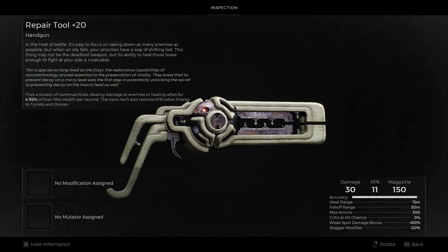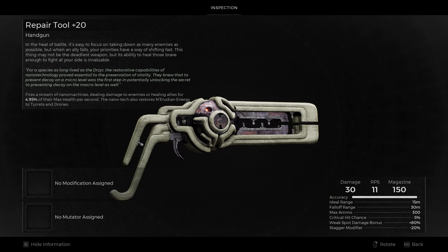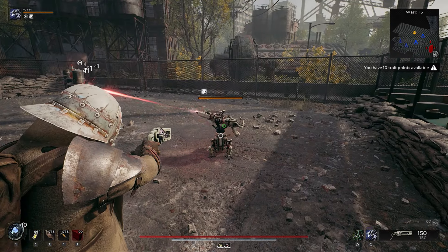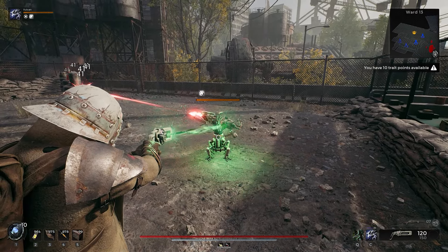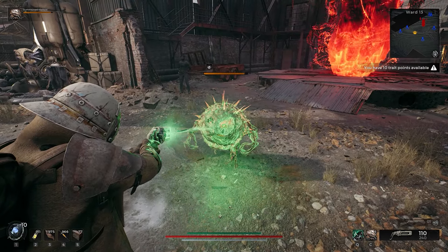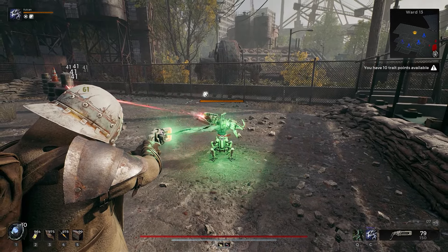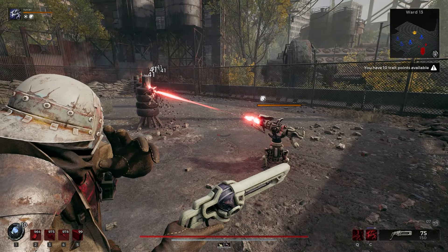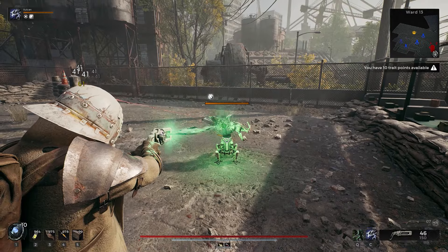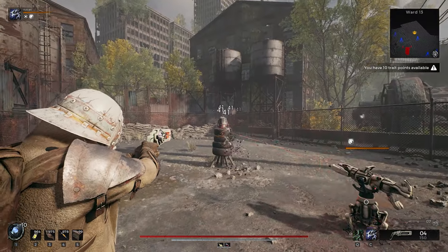Repair Tool is an interesting concept for a handgun — a heat-based beam pistol that heals allies and restores energy to Nerudian tech. It heals allies for 3% of their max HP per second, and 5% of a Nerudian device's energy per second so long as the beam is touching them. The healing aspect is kind of nice — it's a pocket mini-beam that scales with healing effectiveness. The energy restoration, however, is fixed at 5%. No amount of skill cooldown or healing effectiveness will change it, and fire rate bonuses have no effect either.